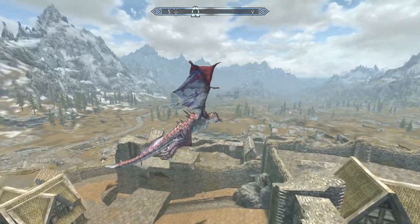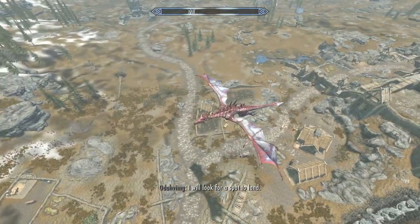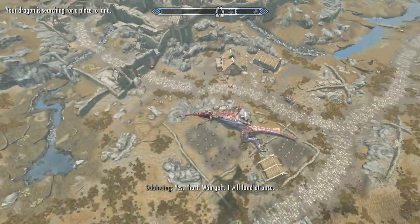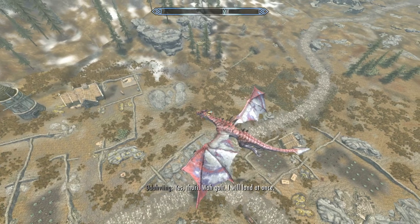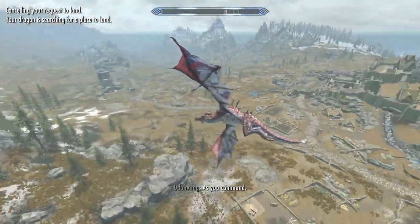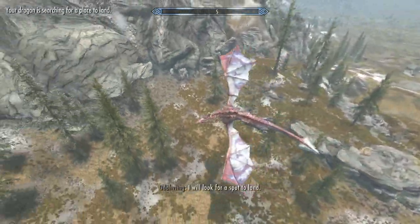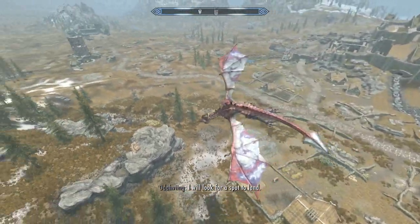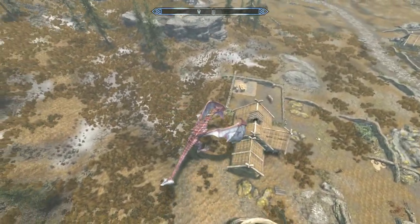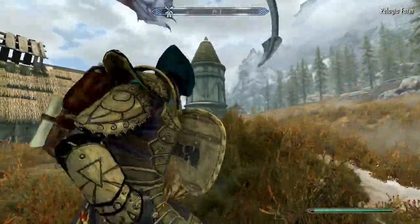Oh shit, oh god, please don't crush the game dude. Odavingr, come on. You don't look like you're landing. Let's recombobulate and try it again. 'I will land at once.' Oh, you're doing that thing where you're gradually flying off into the distance like you want to take me somewhere. Oh god, I thought we were going on top of the building — I had no idea you could land over here.